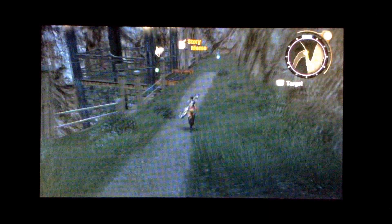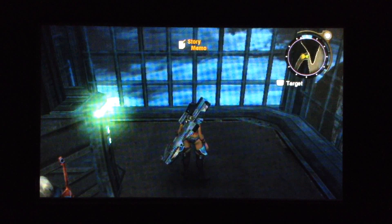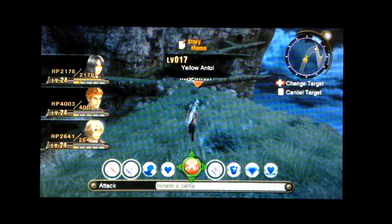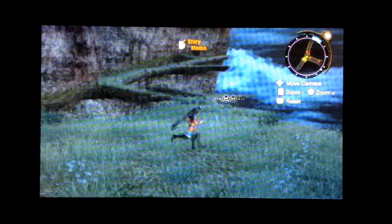For some reason this elevator is working now, and we need to go down it. Oh good, we all made it — sometimes not all of your party makes it onto the elevator, and that's funny. We reached the Splintered Path, which is the location that we needed to get to. There are enemies here, but they're not hard.